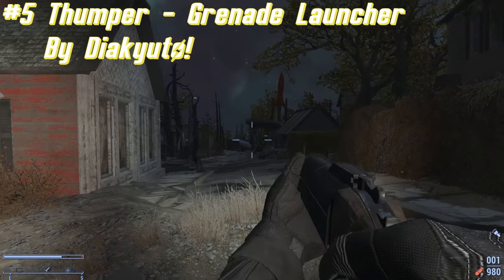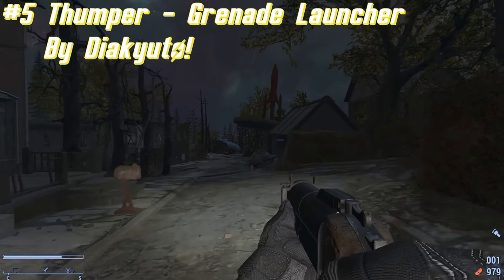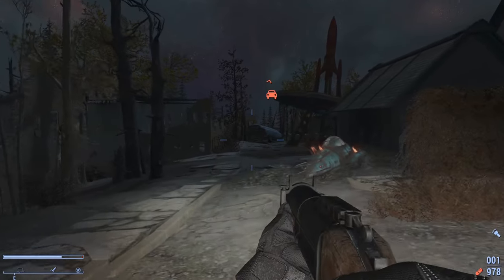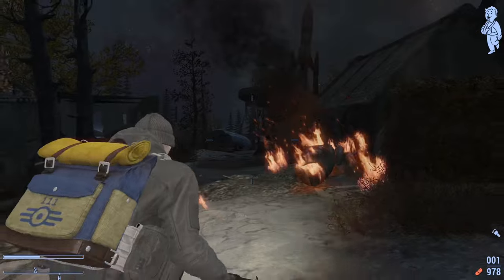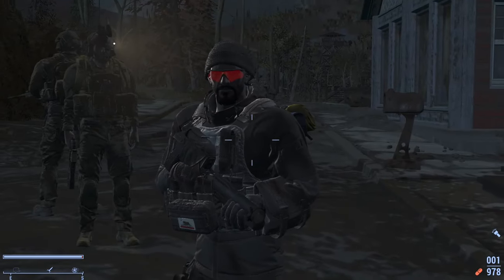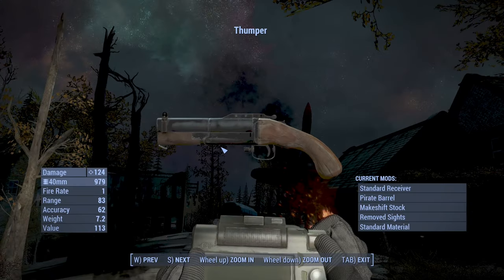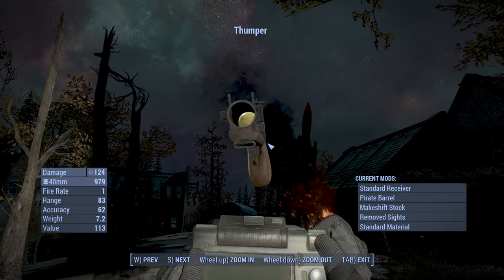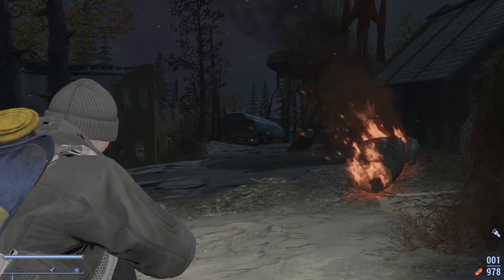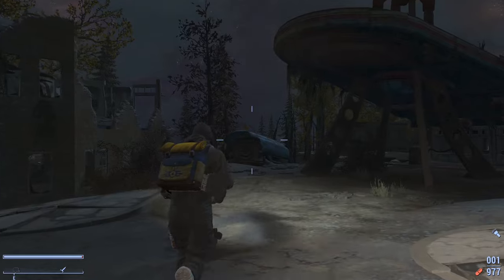Now for our fifth and last mod of the day: the Thumper Grenade Launcher made by Diakuto. This is a redux of an already existing mod made by Sean_S of an M79. It comes with new textures, attachments, and animations, and aims to breathe new life into the M79 standalone weapon. This mod comes with a wide range of new attachments and skins along with a unique variant found at Gorski's Cabin with a legendary effect. It also works with power armor and has third person animations, and the weapon is injected into level lists starting at level 20.